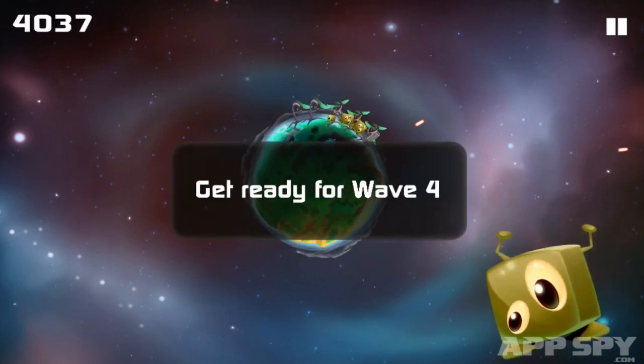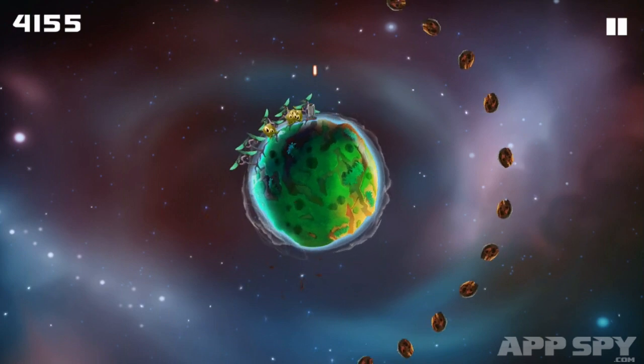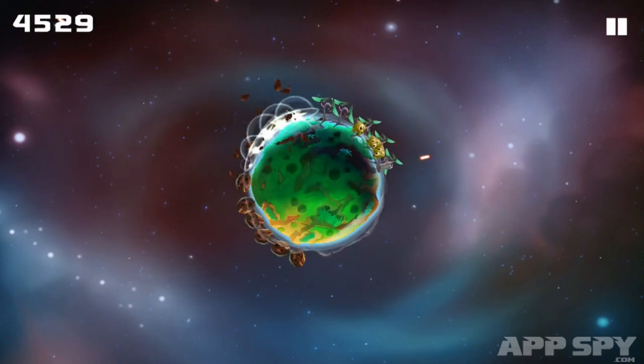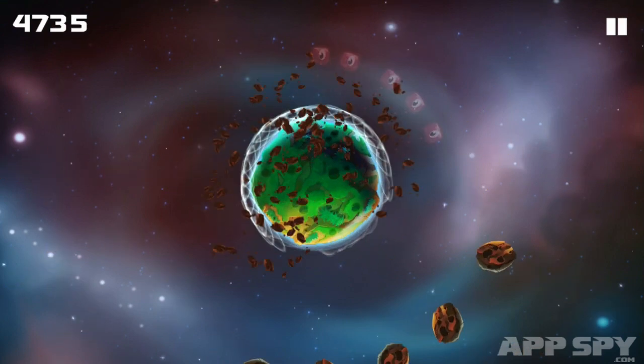To make things harder, the longer you survive the more life appears for you to protect. More creatures mean a greater surface area for you to try to shield, making corkscrewing your planet safely through the increasingly dense showers of debris ever harder.